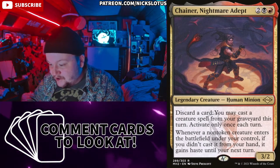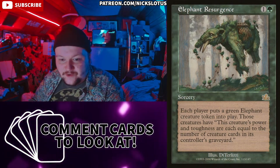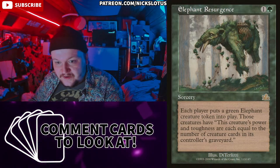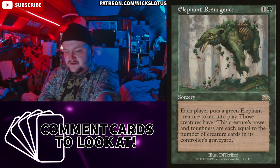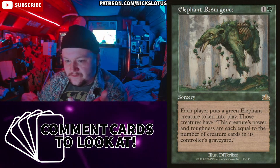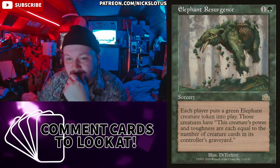Partnering Chainer with Thrasios for landfall actually seems extremely good. Elephant Resurgence — one green for a sorcery. Each player puts a green Elephant creature token into play. Those creatures have power and toughness each equal to the number of creature cards in their controller's graveyard. It's not terrible — in like a Sadistic aristocrats reanimator deck, you play this and you get the biggest elephant. Everyone else gets another creature that could die to trigger your Blood Artist. It's not a great card, but there's a niche for it.